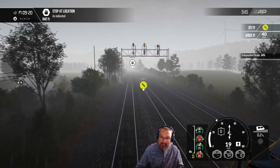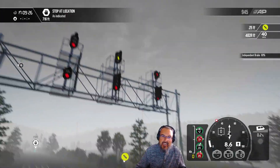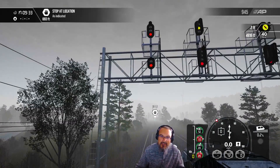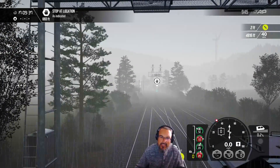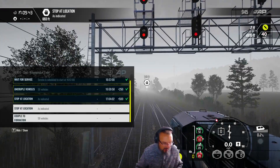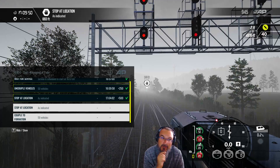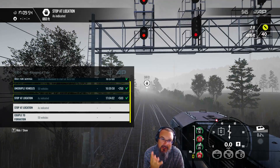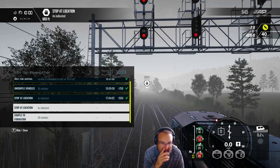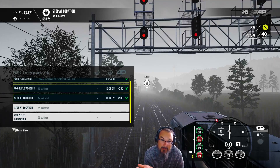We're at 54% and I'm trying hard not to pass this light. I made it — thank goodness. I didn't want to go the extra 600 yards because the switches would change. Looking at our score system, we're supposed to get 1850 for a gold medal. We have 945, which means stopping there gets us to about 1445, plus the coupling formation at 250 and uncoupling at 250 — that's roughly 1700. So we're going to end up short by about 150.